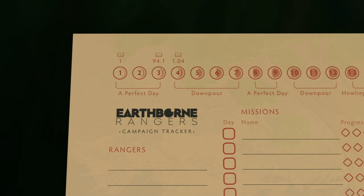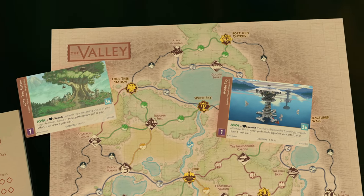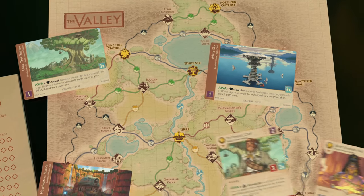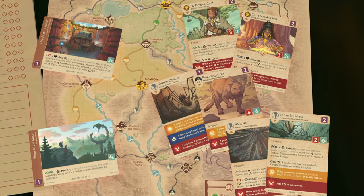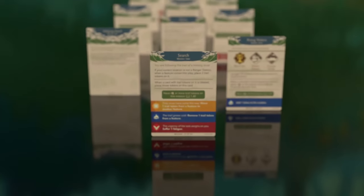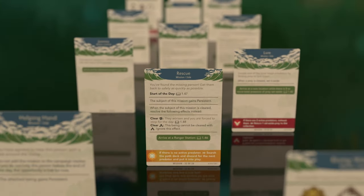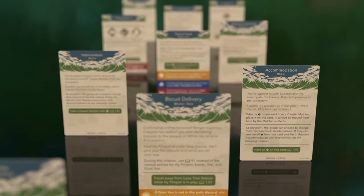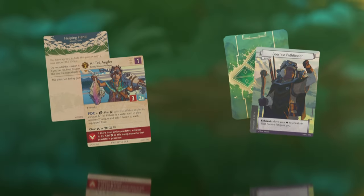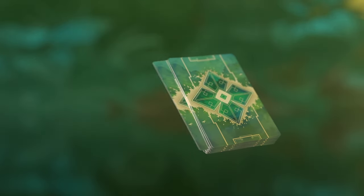A campaign of Earthborn Rangers follows a main storyline over a series of in-game days, and each day you'll travel between unique locations, meeting villagers in need or encountering dangerous predators and perilous obstacles. A wide variety of exciting side missions and activities will be presented to you, and you'll decide when to focus on the main story or go off on your own adventure. The decisions you make along the way will shape your ranger and reward you with powerful new cards to add to your deck.